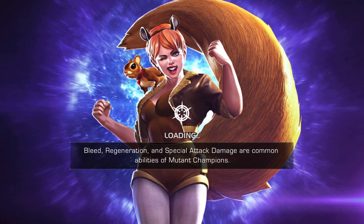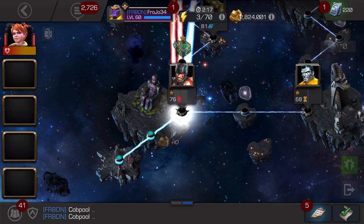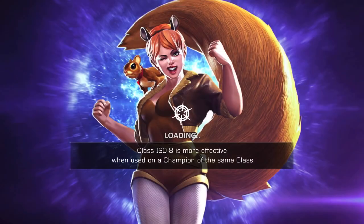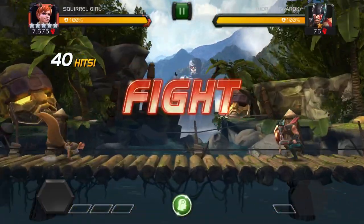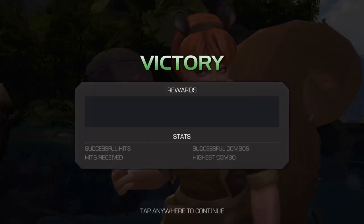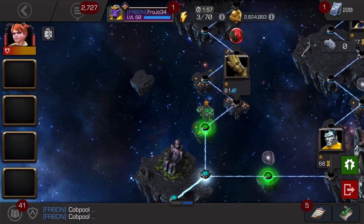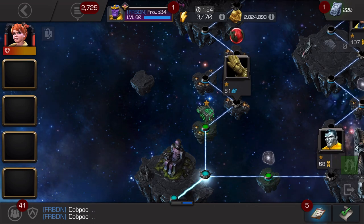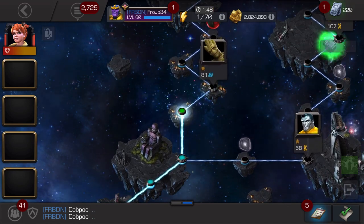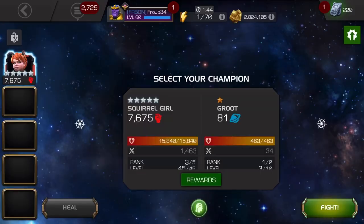Once you do that you'll get 30,000 nuts by using Squirrel Girl, Beast, Rocket Raccoon, or Sabertooth. I have Squirrel Girl because I'm in the content creator program. I could use any character to do this, but I'm using her just for the sake of it — showboating a little bit. I could use my Rocket Raccoon, my Sabertooth, or my Beast and easily do these one-hit fights. I'm not getting any advantage because I have Squirrel Girl.